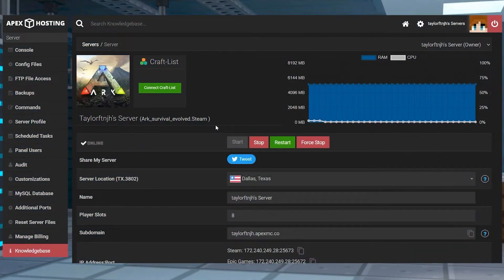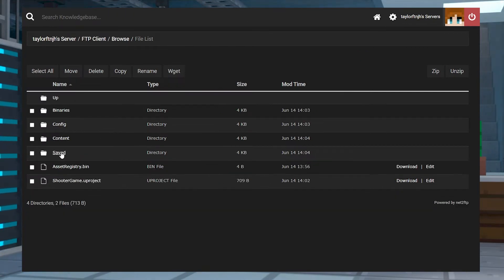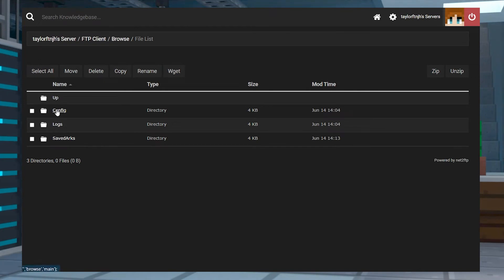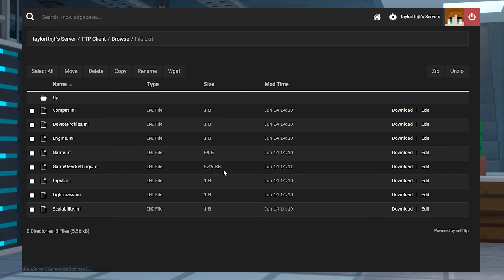If you would rather use your FTP file access, it is a bit more complicated, but this is how to do it. Head to your Apex Server panel and stop the server. Click on FTP file access on the left and then log in. On the next page, head to Shooter Game, Saved, Config, Linux Server, and then press Edit to the far right of the Game User Settings file.